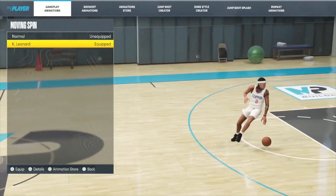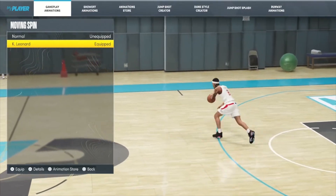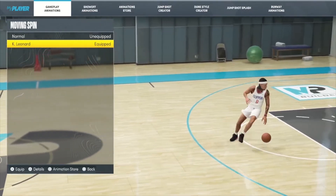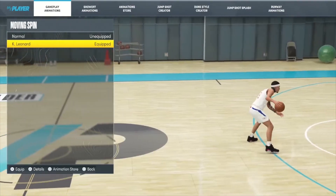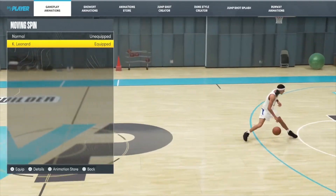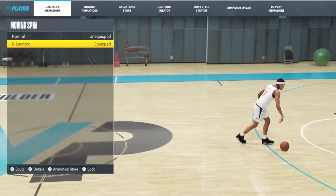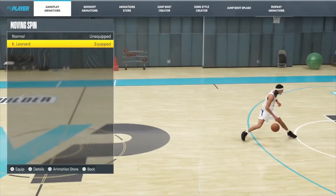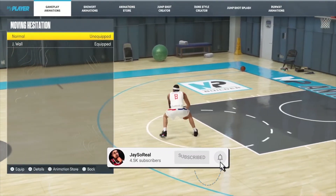For moving spin, I always go with Kawhi Leonard — this is never gonna change. I do a lot of spin backs to the three-point line, and you gotta have this equipped to do that. I feel like this is the best and fastest spin back in the game, so make sure you equip Kawhi Leonard.